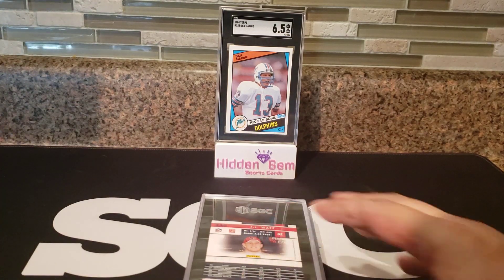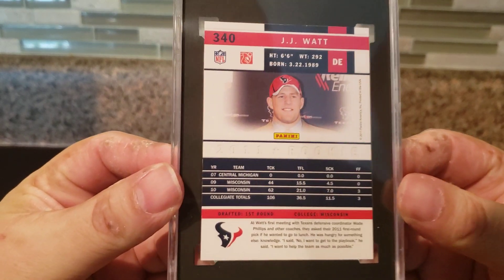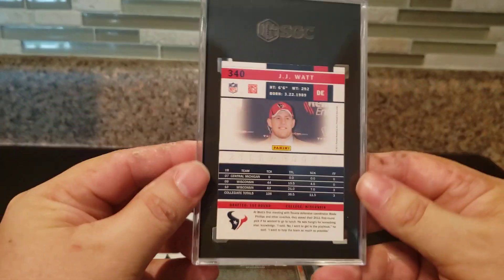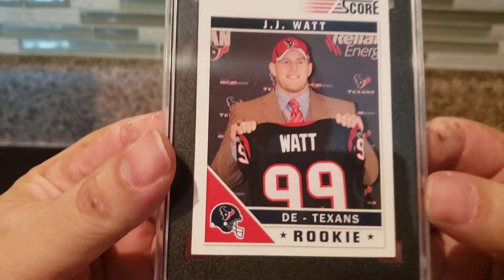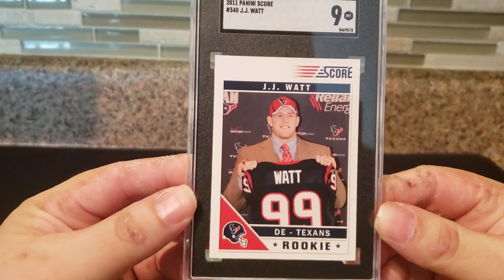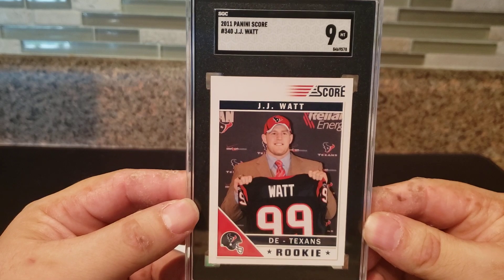Now let's get into mine. I only did four — got four squeezed in for that special. I wanted to get a JJ Watt rookie, and I thought this one would do really well. There's a little fade there on the top, but the corners are sharp. And we got a 9! Just as I thought. The centering is a little bit off from left to right, but overall it's a JJ Watt rookie — future Hall of Famer, one of my favorite cards of his. Holding the jersey when he got drafted. The Score Draft cards. So we got a 9 on the JJ Watt.